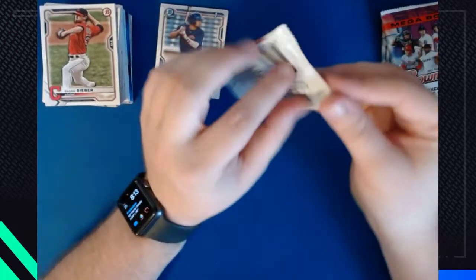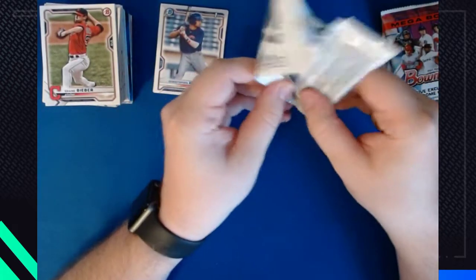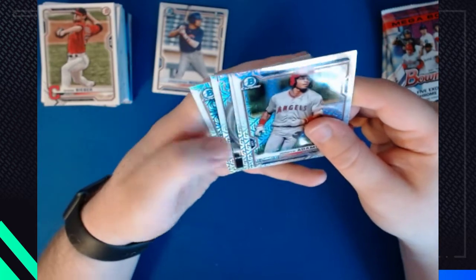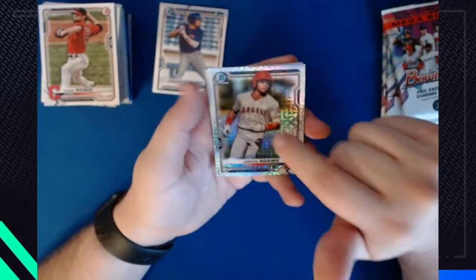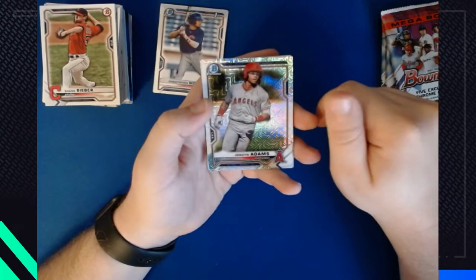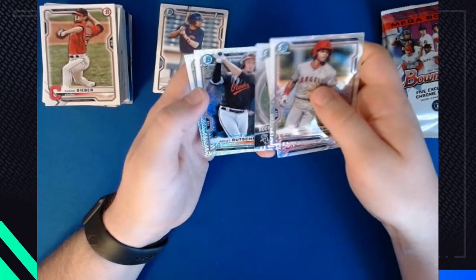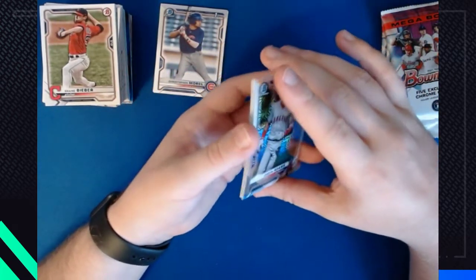Now to the fun stuff — we have 20 cards in these Mega packs and this is where all of the value is in these boxes. The Mojo Refractors have this patterned rainbow design, they're really nice. If you get one that's a first, they can go for pretty good money — I think the Wander Franco first Bowman Mojo is around $350 if it grades out as a PSA 10. Mega pack one: Jordan Adams, Jaron Duran, Rookie of the Year favorites, Nick Madrigal. You can get autographs and color variations in these Mojo Refractors too. Adley Rutschman, Adley Rutschman again, and Tyler Soderstrom — some really good prospects.